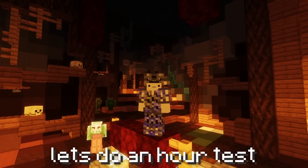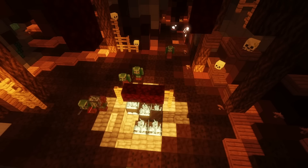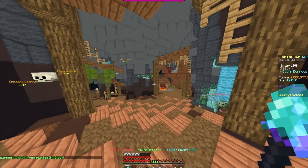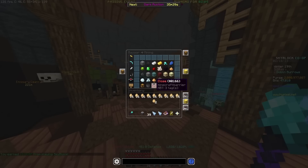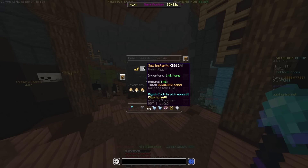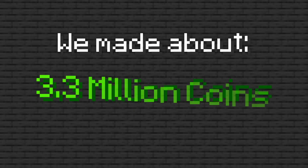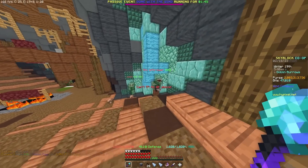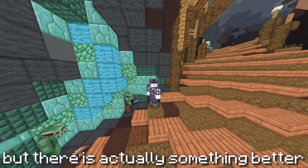Let's do an hour test and see how much we get. After an hour of doing goblins, I got a million coins — but that's not where the money comes from. It comes from the drops. If you go into the bazaar, because the price of them is so high, you can instantly sell them for 2.3 million coins. We made about 3.3 million coins from doing them for an hour, which is good for a mob that has 800 health — but there's actually something better.